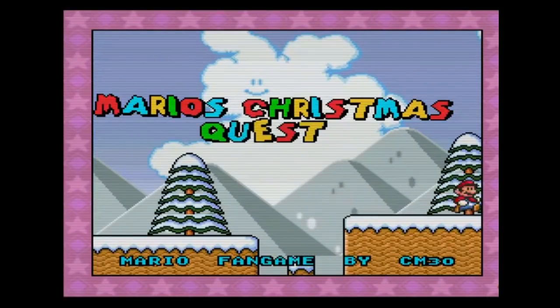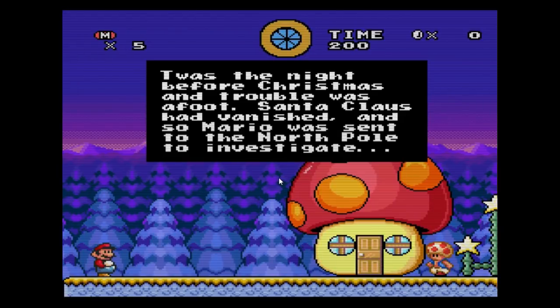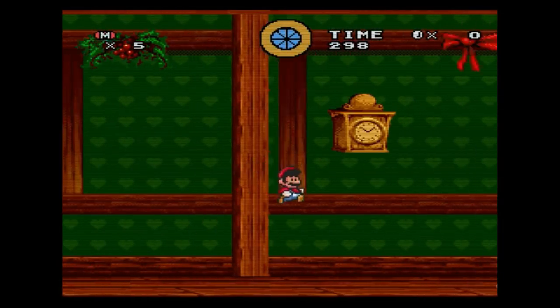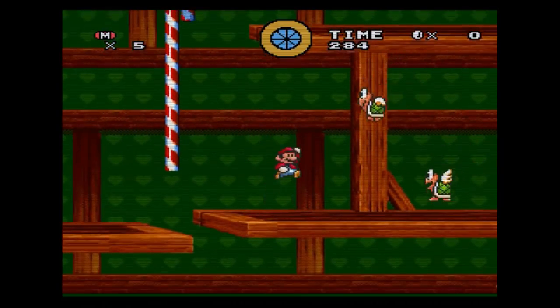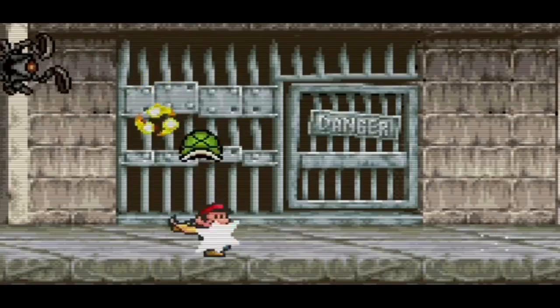One of my personal favorites on this list is called Mario's Christmas Quest. The story goes: 'Twas the night before Christmas, and trouble was afoot. Santa Claus had vanished, and so Mario was sent to the North Pole to investigate.' What I really like about this hack is that it's more creative than just putting snow everywhere. The levels are more fun, the overall look is really nice, and the music isn't bad either. However, once you reach level 3, the game's difficulty skyrockets, and it doesn't look very Christmassy at all at that point.